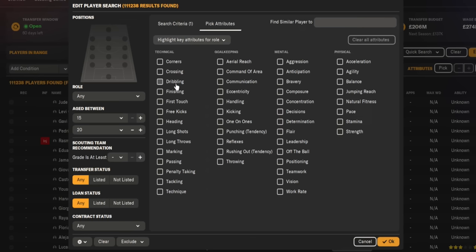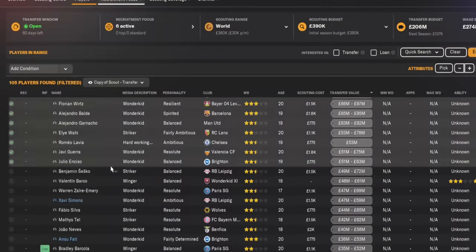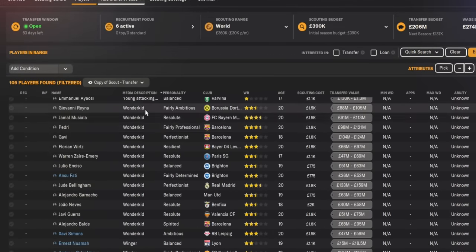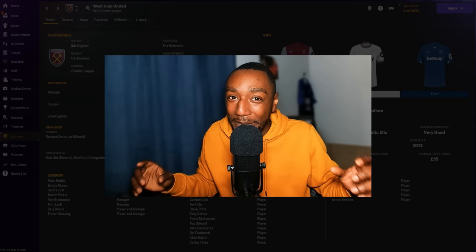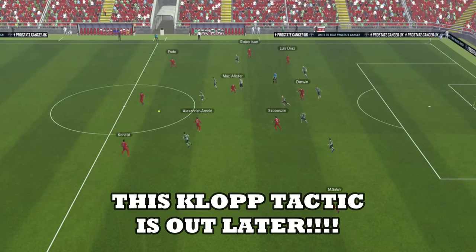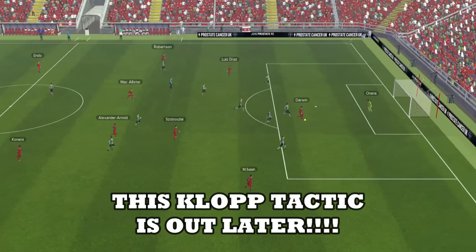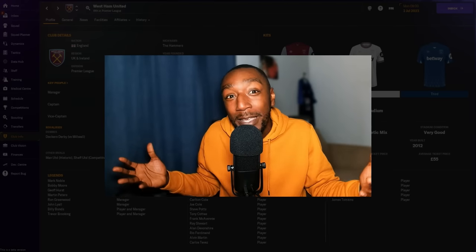In the comment section, tell me all the players or wonderkids that you have signed so far in your FM24 save. In this video we're going to sort out the best 11 — I know the title says top 10 but we do have 11, a bonus player — and we're going to work through from goalkeeper to striker in a 4-3-3: goalkeeper, fullbacks, center backs, CDM, central midfielders, and then the forwards.